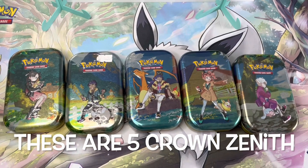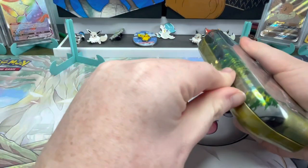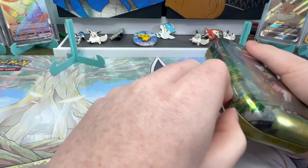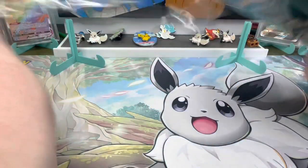These are five Crown Zenith mini tins and we're going to open them today and find out what's inside. Starting with the Marnie tin - I probably can't reopen each of these because they take forever to get into, and I'm not about to make you sit and watch me rip into every single one.